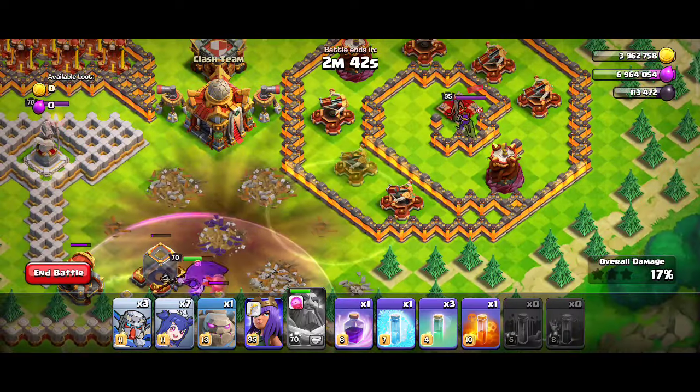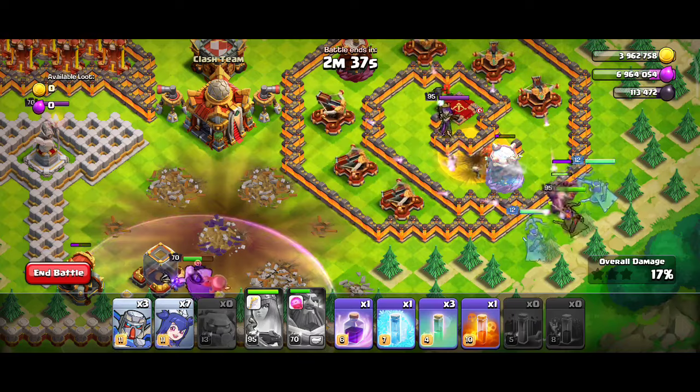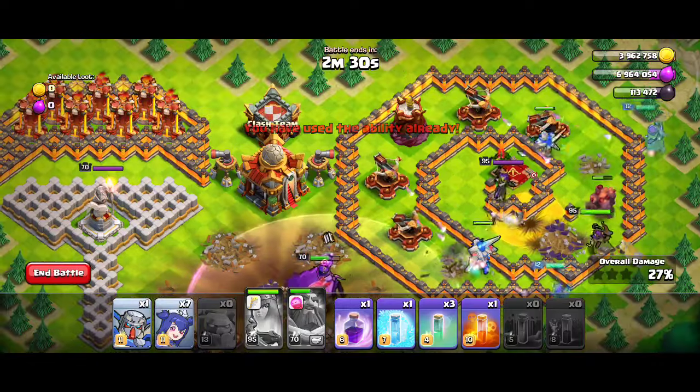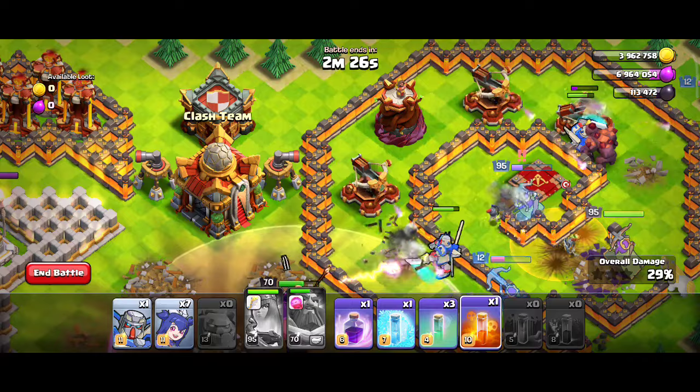Then put a skeleton spell over here followed by Golem and use the Archer Queen's ability and deploy this new troop named Super PEKKA, or this flying PEKKA, and as soon as the CC comes out put poison on it and freeze it.